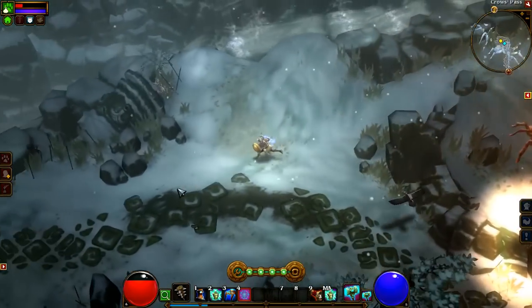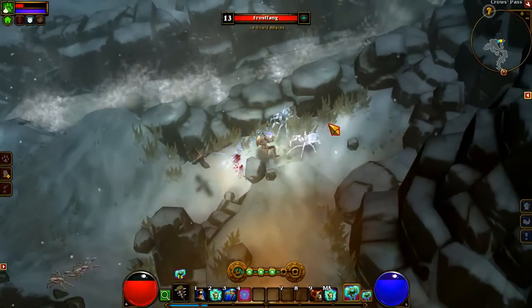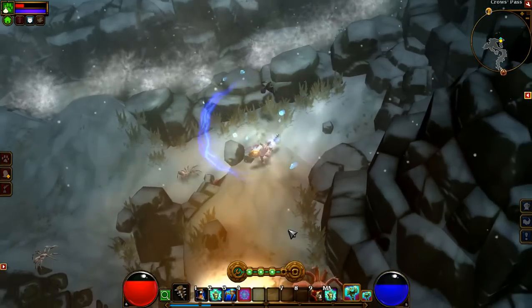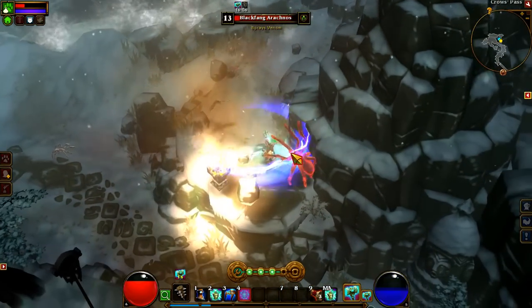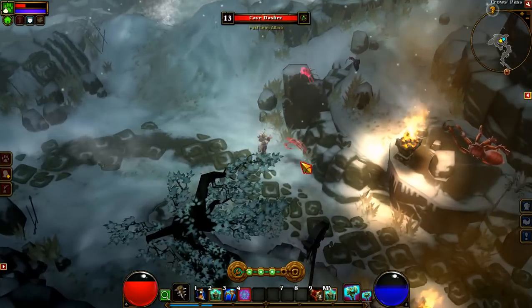This is the Engineer, and the Engineer sounds like a weird class to have in Torchlight because it's a very fast-paced action game, and so you don't really want to sit around building things. But it turns out the Engineer isn't really about building things and deployables — it's sort of the tank class, but a strategic tank.